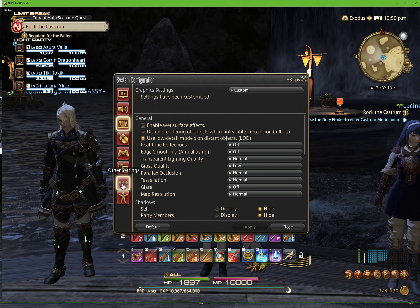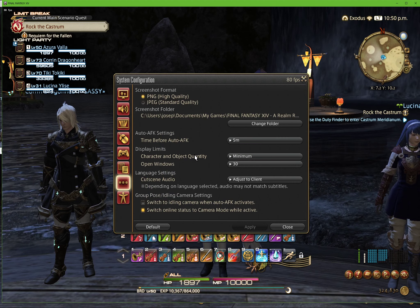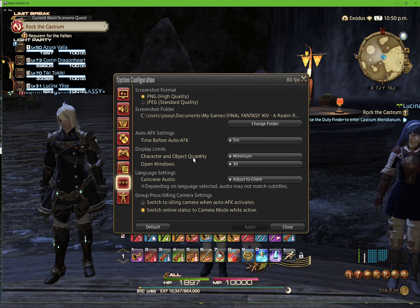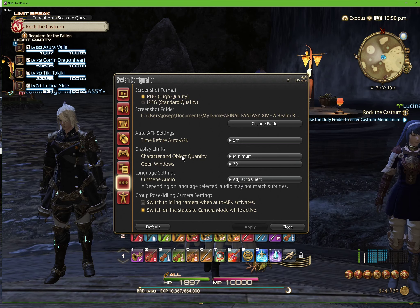After that, go to Other, and where it says Character and Object Quantity, make sure this is set to Minimum. Again, it's just less stuff for the computer to load per window — less strain on your PC.